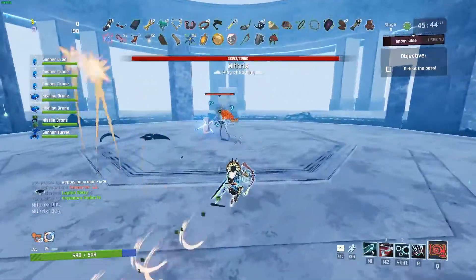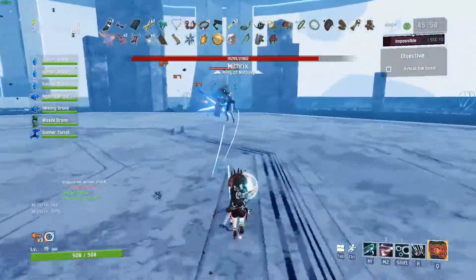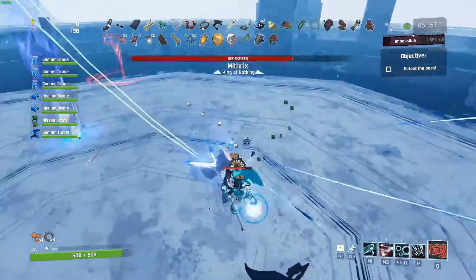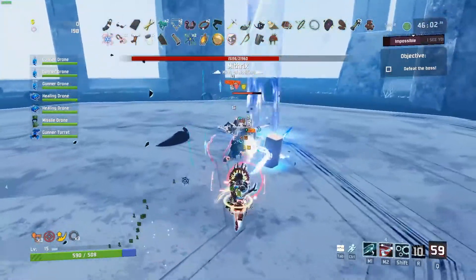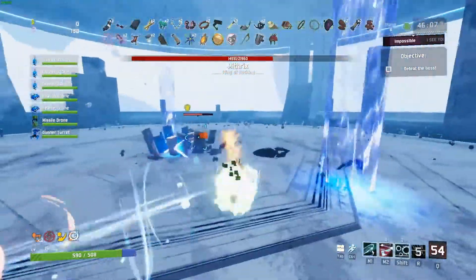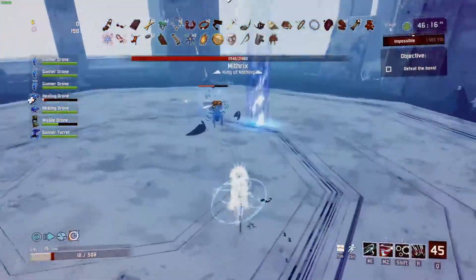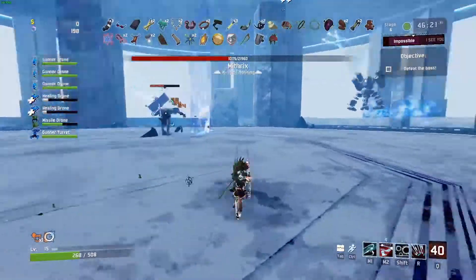When Mithrix spawns in for phase three, he has the same kit as phase one but with a couple of new attacks. One is a frontal ground slam attack you have to be very careful of. He also drops a tornado whirlwind beam after the slam — don't walk into that. He still has his standard shockwave when he jumps, and he also spins around dropping giant ground beam markers. If you get hit by one of those it does a lot of damage, so be careful not to accidentally teleport into one.